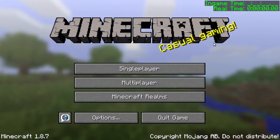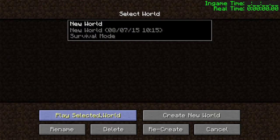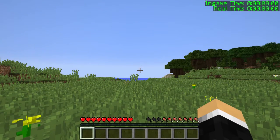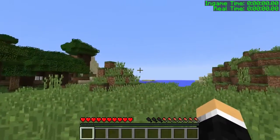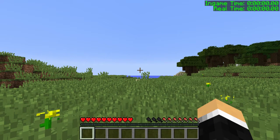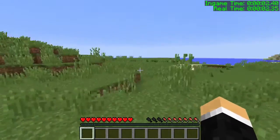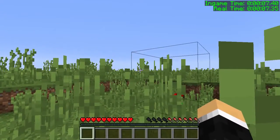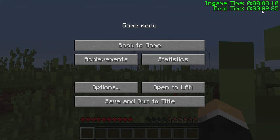If I jump into a world, you will notice that the timer does not start. I made it so you can look around and load the world first, but then if you press any button on the keyboard the timer will instantly start. Also, if I press Escape to pause the game, you can see that the real-time counter keeps increasing while the in-game time is frozen.